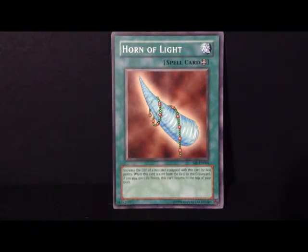Horn of Light is like the opposite of Malevolent Nuzzler. Basically with this card you could go ahead and increase the defense of an equipped monster by 800 points. And then whenever it gets sent to the graveyard from the field, if you pay 500 life points you could go ahead and return it to the top of your deck. So if you need a little bit of defense, this card could go ahead and help you out.